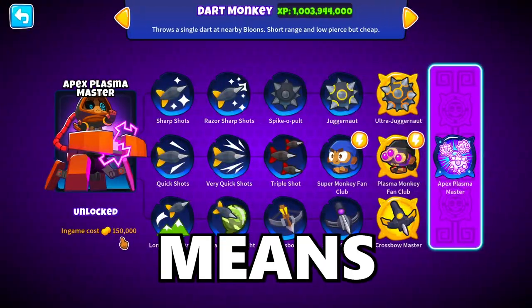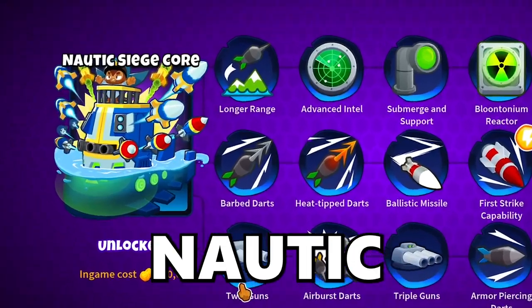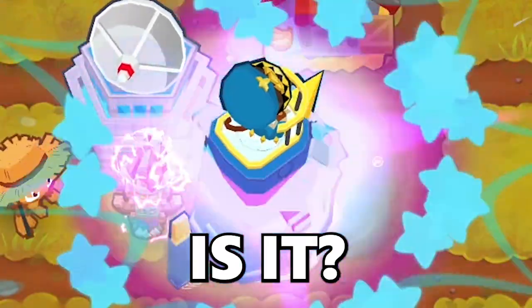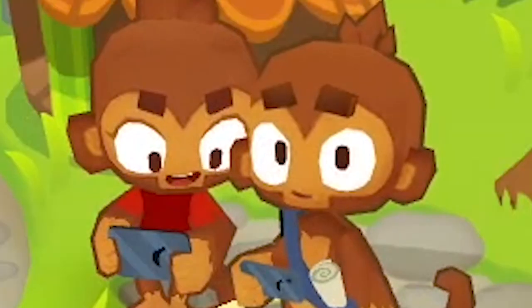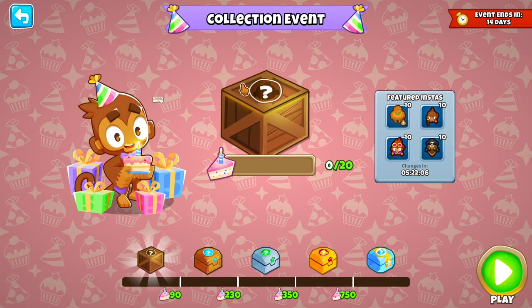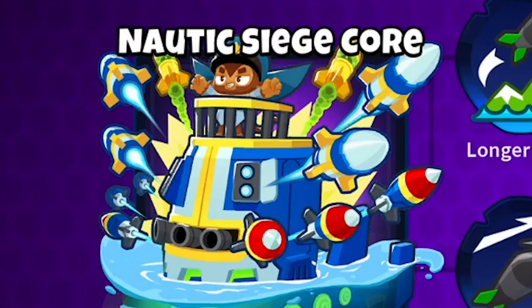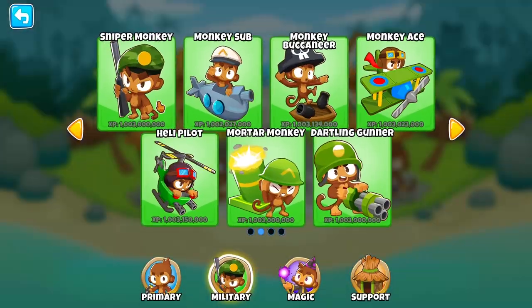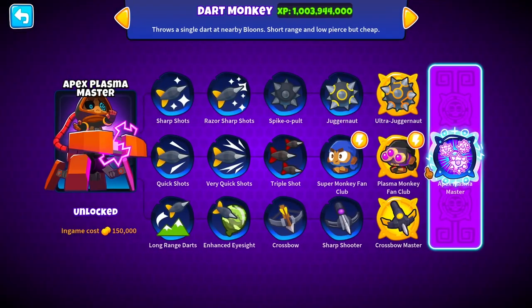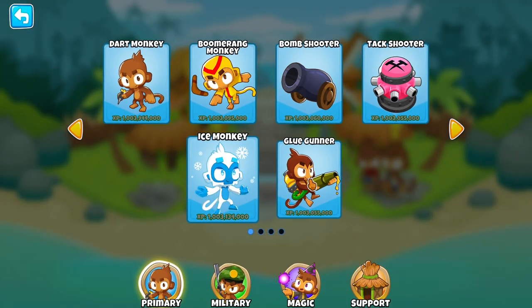Update 41 just came out, which means a new paragon: the Monkey Sub paragon, known as the Nautic Siege Core. How good is it? Let's find out. The Nautic Siege Core costs 400k — that's not terrible. The Dark Monkey is a lot lower, so it's more on the expensive side, but that's okay.